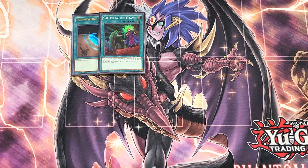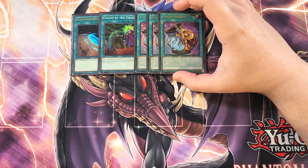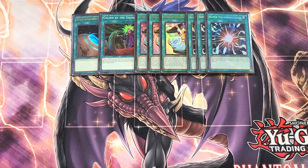We then play three copies of Pot of Prosperity. Pot of Prosperity is great to help us dig into the deck to get the exact cards that we need. We then play three copies of Super Polymerization. Super Poly is really good as a three-of, just to basically break your opponent's board — you can send your copy of Vados to their side of the field and then start going in for game. This card is really good in the deck and just helps out a lot to break your opponent's board.